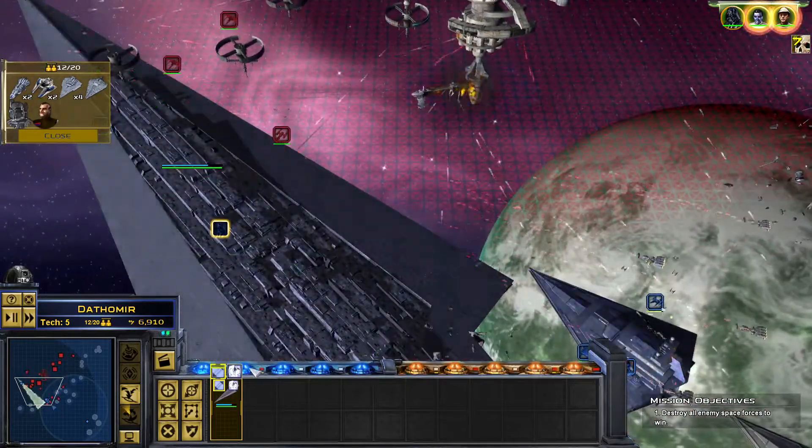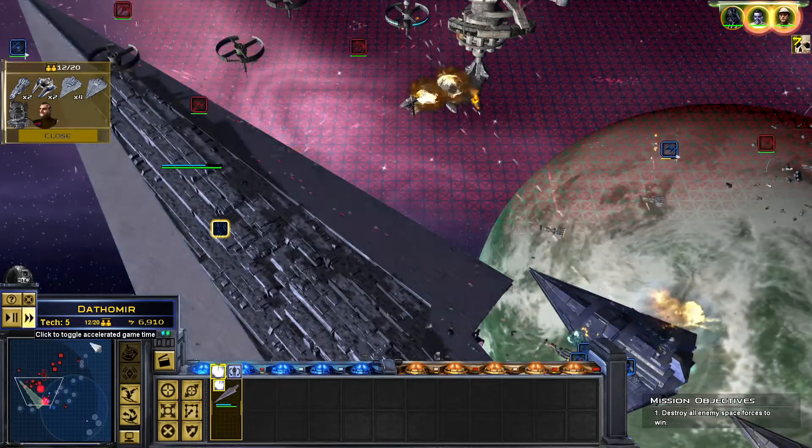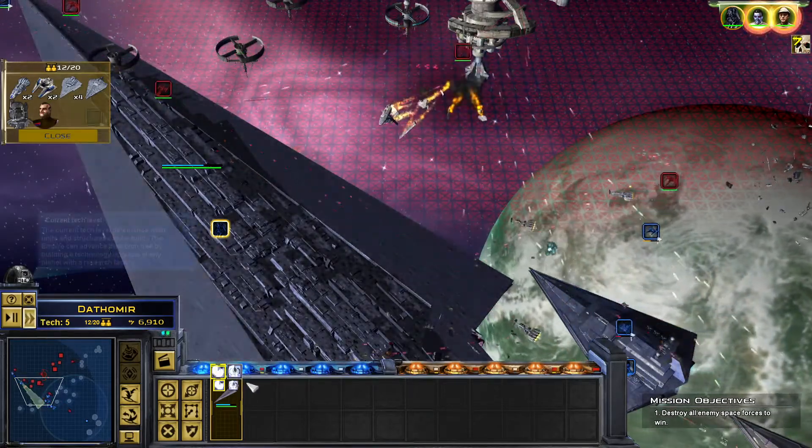Let's just drop a Star Destroyer right there. Vader has this nice ability — spam more fighters. Oh sorry, Deploy Squad. Basically the same thing. So we'll just sit here and click this button repeatedly.